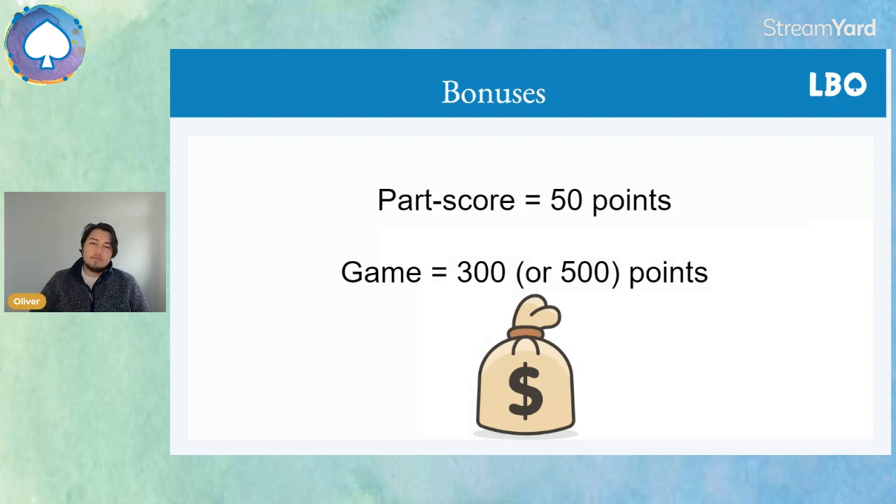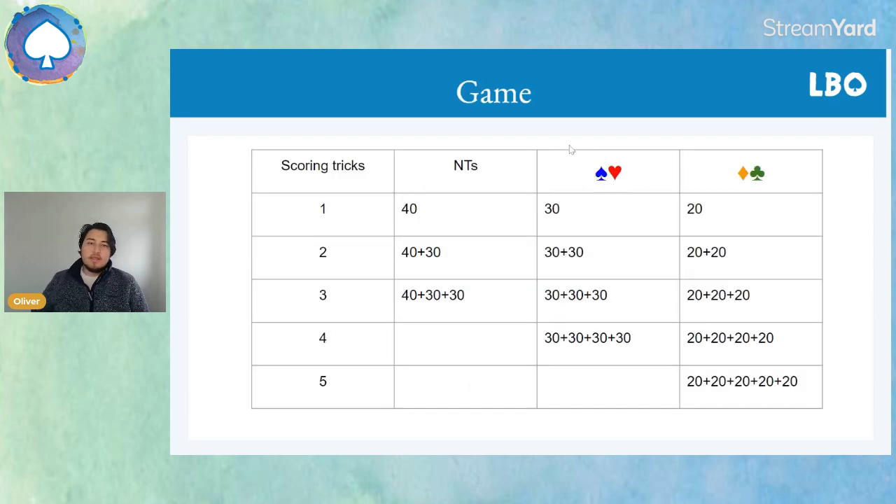If you go over the number of tricks you've contracted for, there's no punishment — you actually gain the extra scoring trick bonus. For example, if I played in one no trump — a part score — but ended up making nine tricks, we'd count points for three scoring tricks: 40, 30, and 30. But because we were only contracted for a part score, we only get the part score bonus.